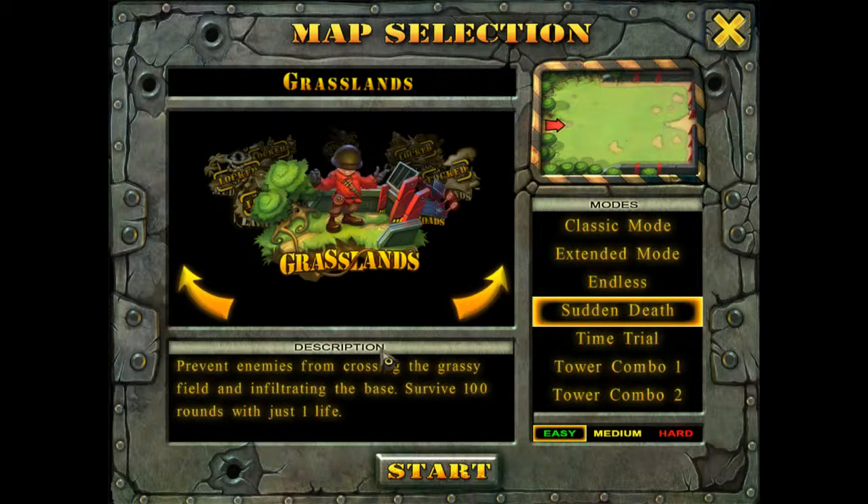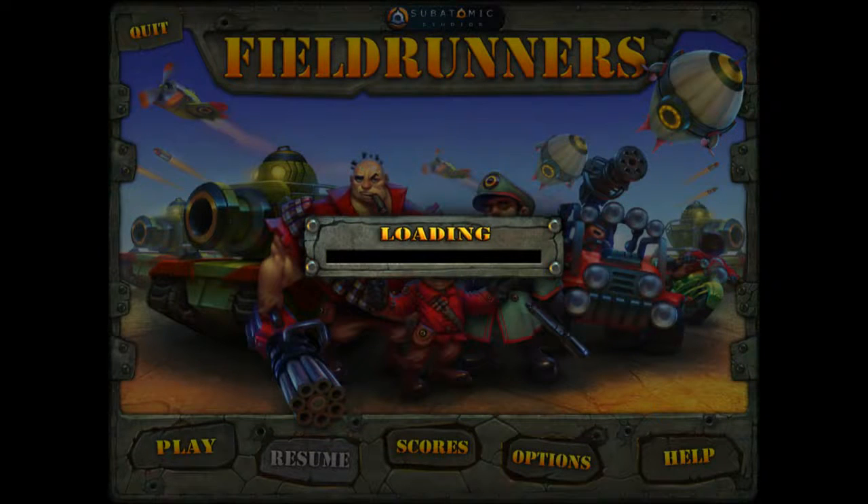We're going to play Sudden Death on the Grasslands map. I'm going to play on Easy Mode. It's Survive 100 rounds with just one life — or for us, survive as long as you can with just one life. I think 100 rounds can take about half an hour, probably a bit less, which is quite good.